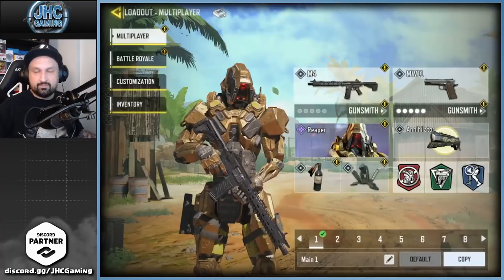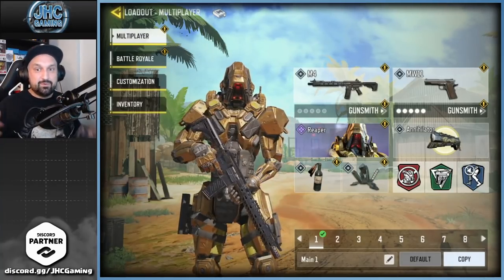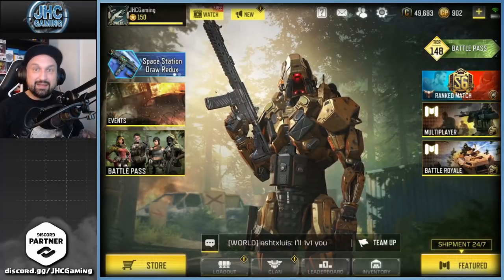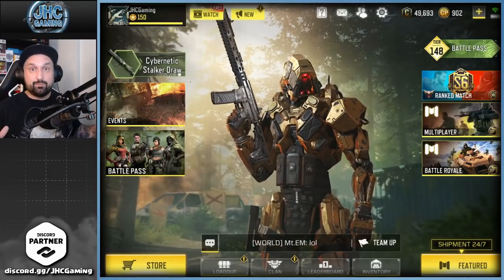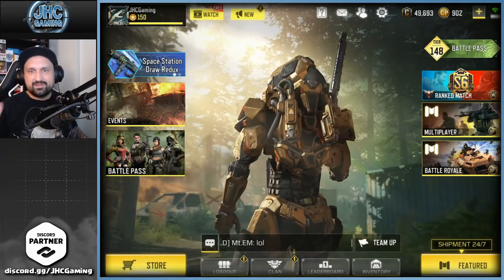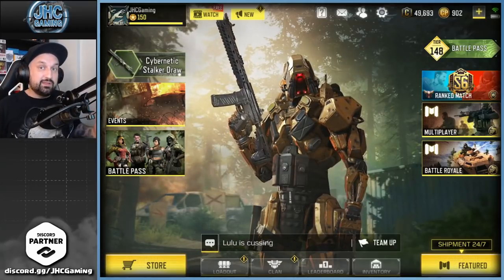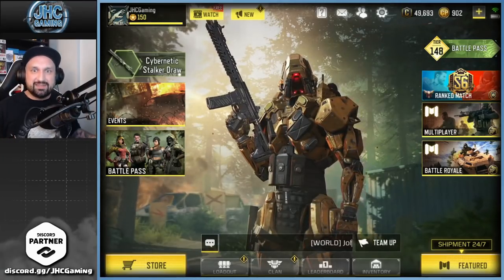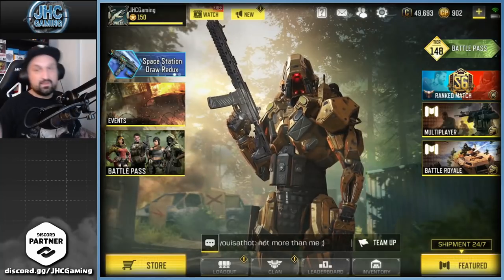Let's start with number 10. At number 10 we have the good old Reaper, the original Reaper skin — just Reaper. We've had a bunch of different variations now, but that one's the classic one and it really deserves a spot in my top 10. It's super cool, super simple, and I like simple skins. Not too colorful, not too flashy — very nice golden brown skin. He's got a very unique voice and the sounds he makes when he slides, jumps, and does emotes. A very unique skin from battle pass season five.